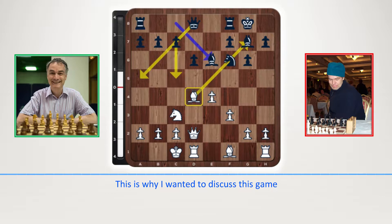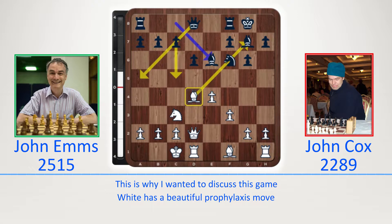This is why I wanted to discuss this game. In this position, White has a beautiful prophylaxis bishop move. This game is between John Ems and John Cox. I spoke to John Ems at a coaching day and asked what he was doing with one of his groups, and he mentioned this Philidor game. I had never seen this idea before, so I wanted to make a video covering this game. Stay tuned to find out what White plays in this position.